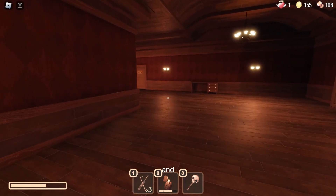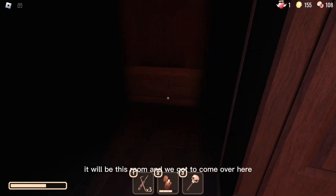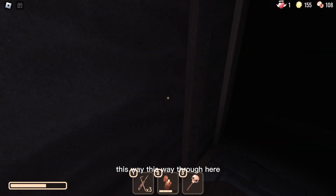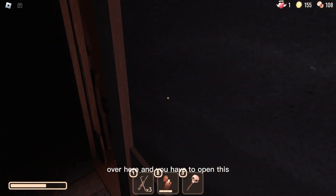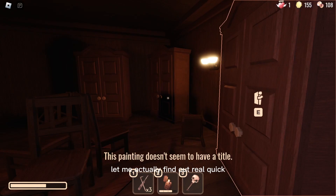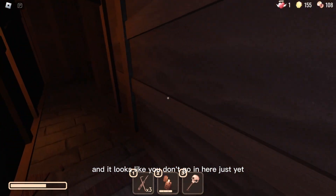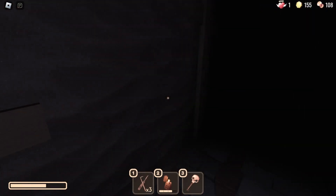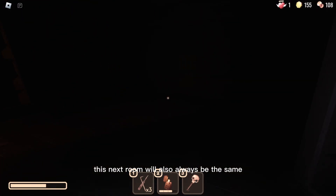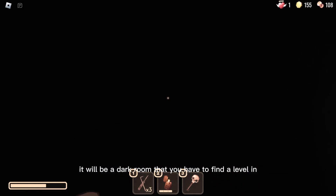Room 59, and Room 60. Room 60 will always be the same — it will be this room, and we've got to come over here, this way, through here, over here. You have to open this door. We actually need to find a lever in the next room. This next room will also always be the same — it will be a dark room that you have to find a lever in.